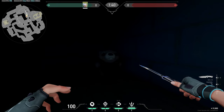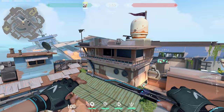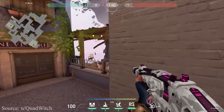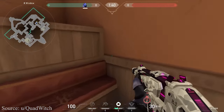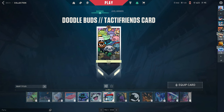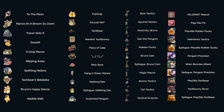I guess this stirred up enough commotion to grab Riot's attention, because in the Episode 3 Act 2 Battle Pass, they added a very special gun buddy called Follow Me, which featured a compass that would point you to the location of TactaBear. But that isn't the only gun buddy that references TactaFriends. They're featured heavily in a lot of Valorant's in-game items, dubbed the TactaFriends Collection. As of now, there are a total of 11 player cards, 11 gun buddies, and 22 sprays.